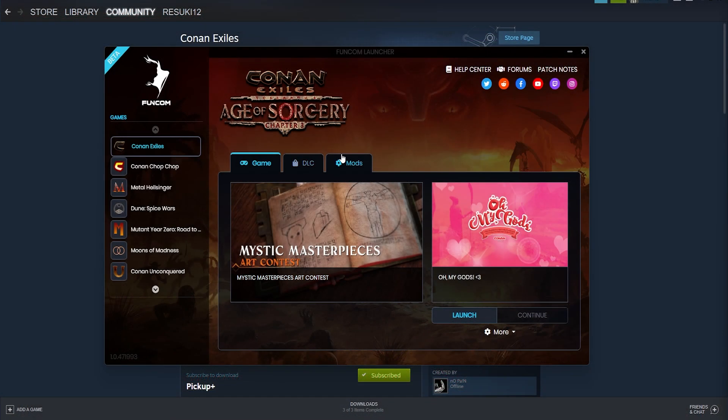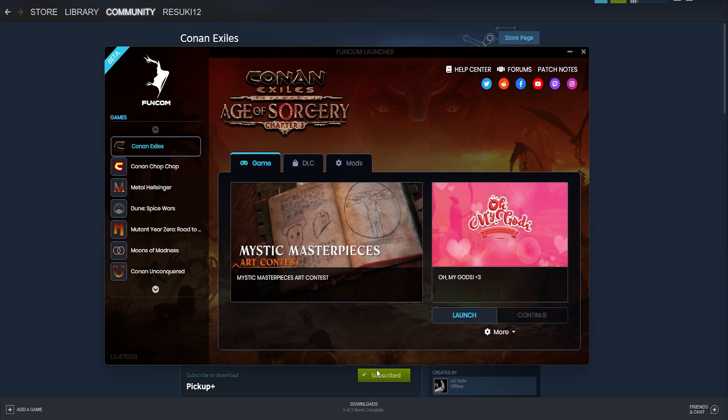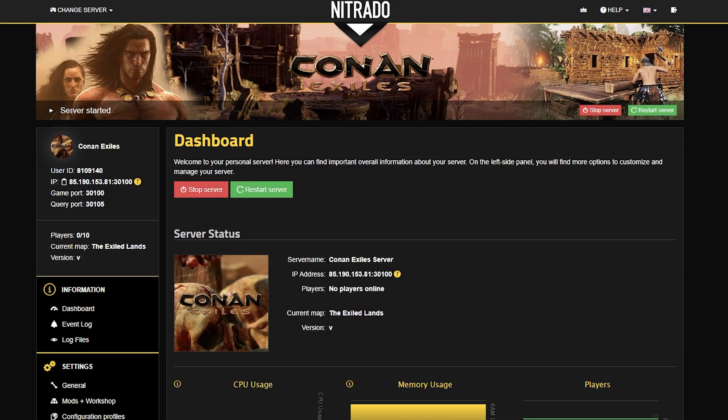There is actually one quicker way to do that. In the actual launcher for the game, from the left column, you want to put the mod of your choice on the right side, and then hit launch. This will effectively make the mod load up with the game instead of having to restart the game.